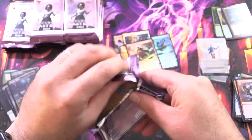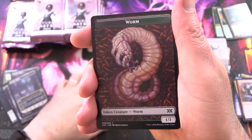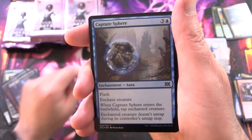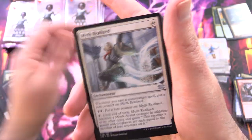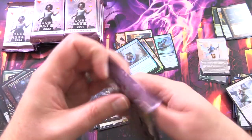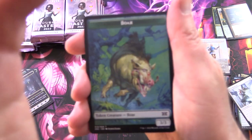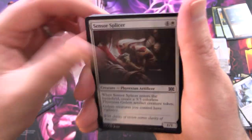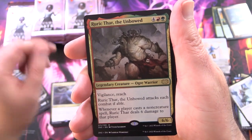There's a bunch of value in this set, except there are also a bunch of bulk Mythics, so hopefully we don't pull too many of those. We have a Worm, Cryptic Spires, Bloodwater Entity, Capture Sphere, and Damnation — yes! And Ashen Rider. No Mythics as of yet. Normally each row in the box you'd get a Mythic or two. I like this Boar token. And Cryptic Spires, Washout for the foil, Sensor Splicer. And a Mythic — there we go. Bitterblossom, along with Rurik Thar the Unbowed.